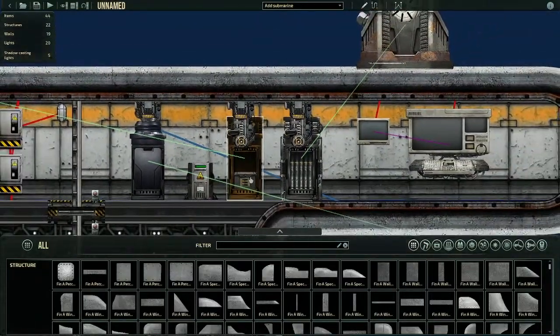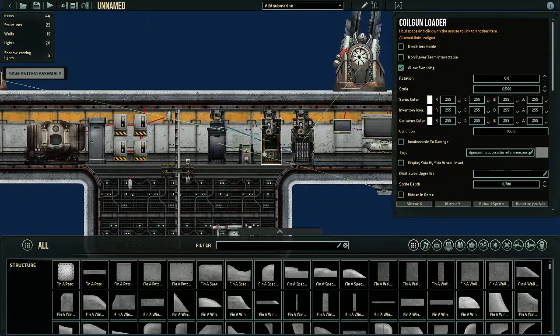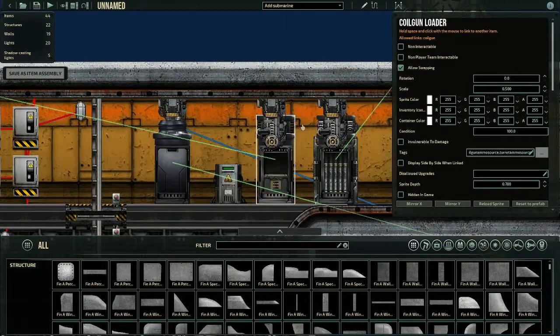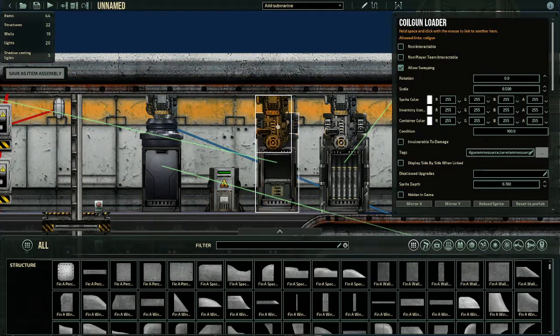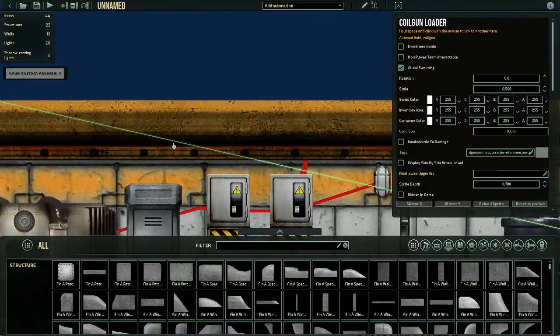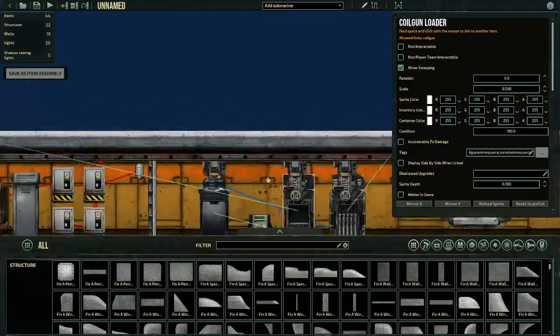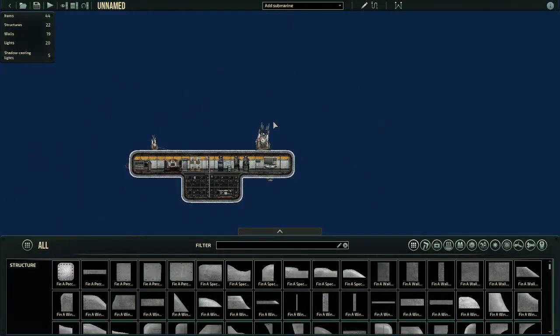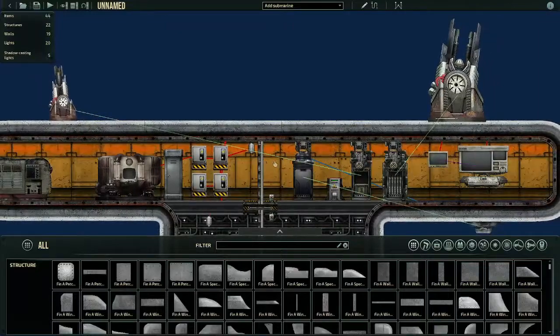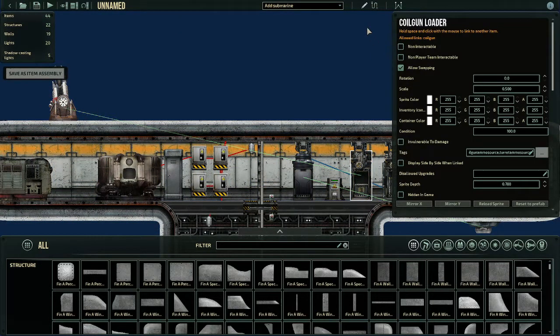To make sure that this ammo is going to the right gun, click on the loader — make sure you click on it, don't press E, click with your left mouse button. You'll see a white outline and a little menu. The white outline will tell you which loader you're on. Then hold space and click on the device you want to link. You'll know it's linked because you'll see a green line. On my sub the guns are far apart, so it's easy to tell if they're linked to the right gun, but some people build subs with very close together guns and a lot of links — make sure you know where your links are going. In this case, my coil gun loader is connected to the coil gun.